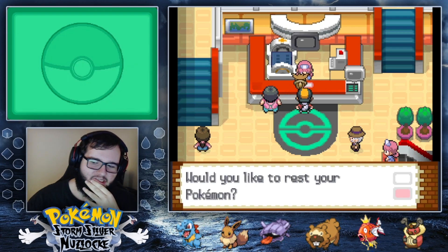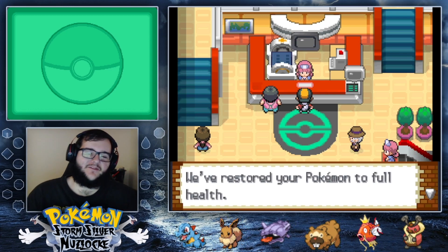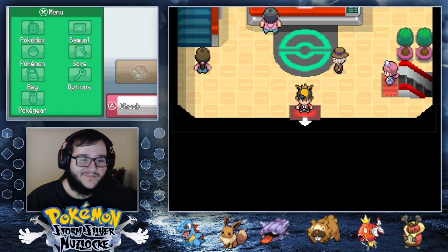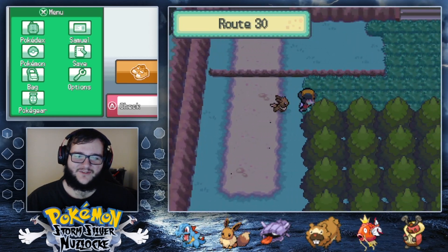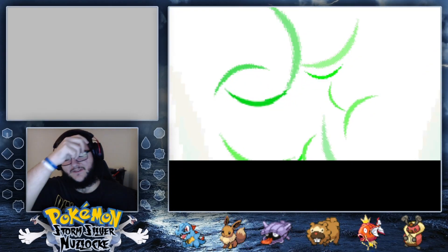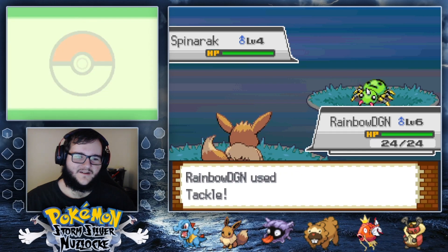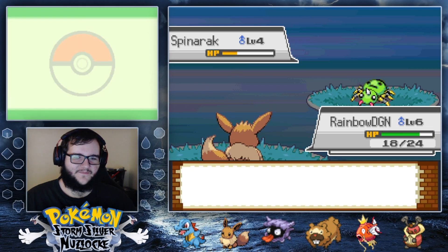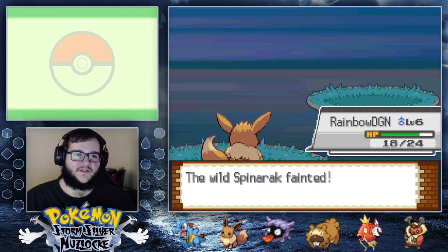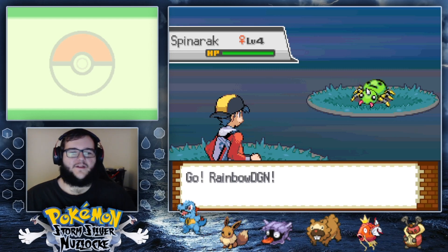In today's episode, we're going to try and attempt to get to the next town, and attempt Bellsprout Tower before the gym. I'm not sure how well that's going to go, considering I'm already struggling a bit against a Rattata. My dudes are pretty low-level to be honest. I should probably turn off auto-run in the grass.